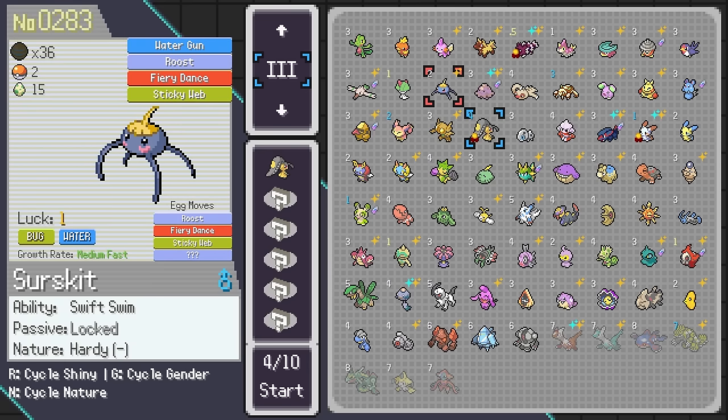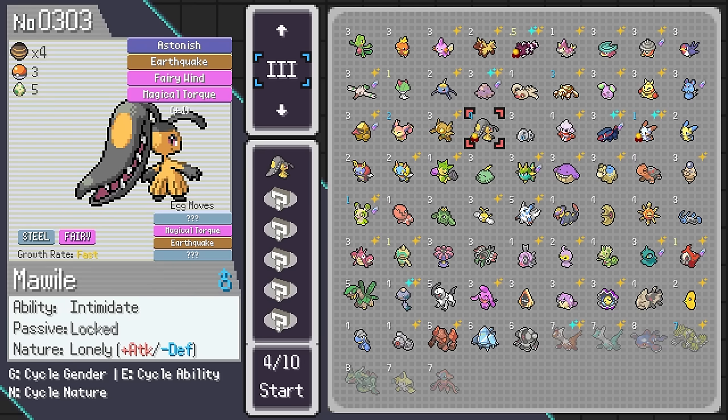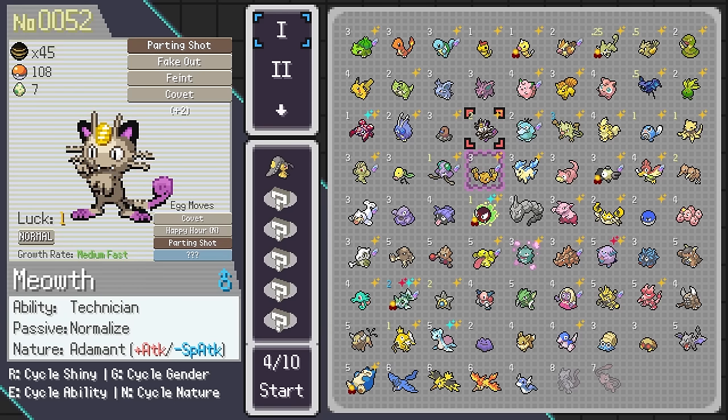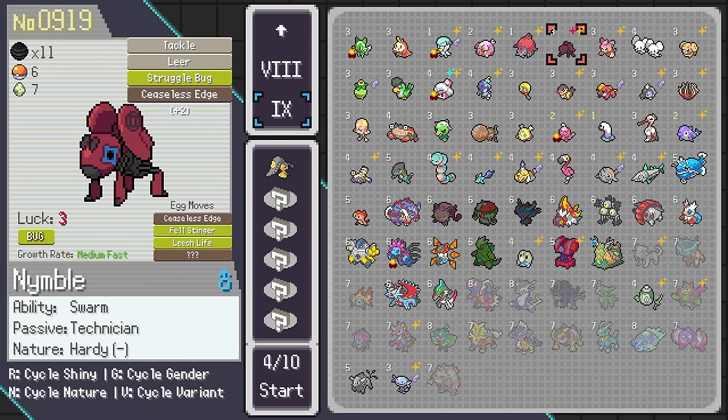You either want a Pokemon that's going to one-shot in double battle, like Mawile with Earthquake, or something strong in double battles. You can take Mirth — a Technician Mirth is very strong in the early game. Or the better option is Nimble, which is very strong against most Pokemon at the beginning — Grass types, Normal types. You want Swarm and Technician with a good nature.